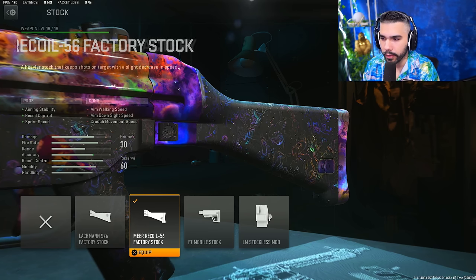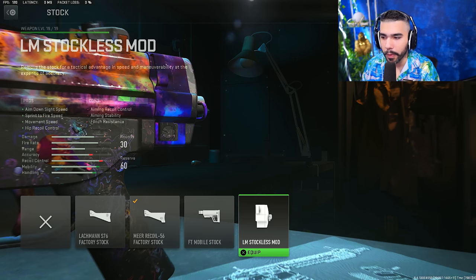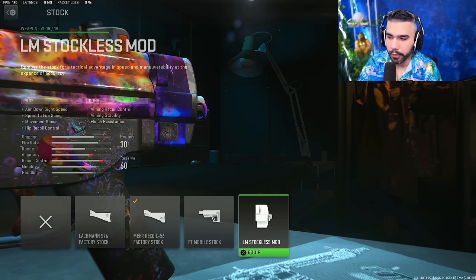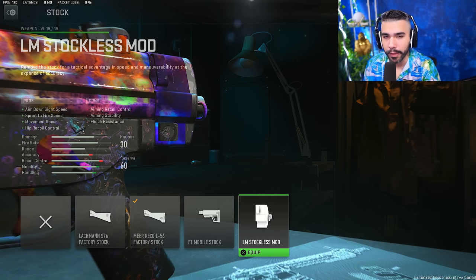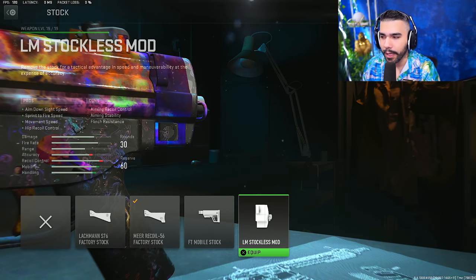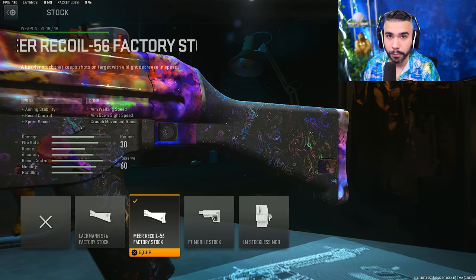For the rear grip, the Lockman TCG-10 for recoil control. For the stock, the Miroir Recoil — sprint speed, recoil control, and aiming stability. Sprint speed is really nice while sprinting for extra movement and gives you more beaming ability. If you try no stock on this weapon, look how hard the bars get hit on recoil control and accuracy — it does give you movement speed and faster sprint to fire up close, but you lack so much range and you'll just get punished by other weapons.